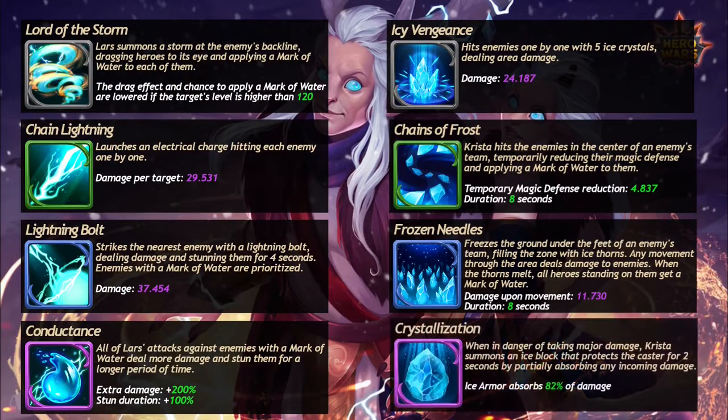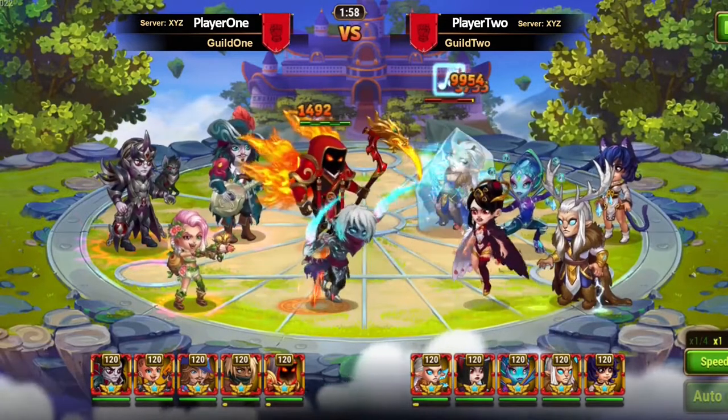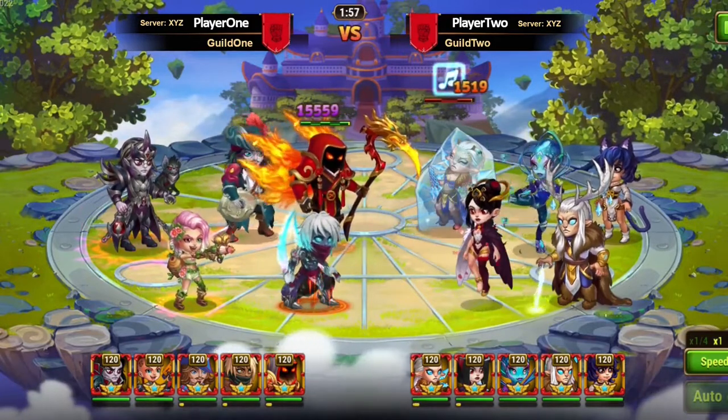Her last skill gives her nice survivability and reduces all received damage over 15% of her max life by 82%. This ability allows her to even go in front as a tank.